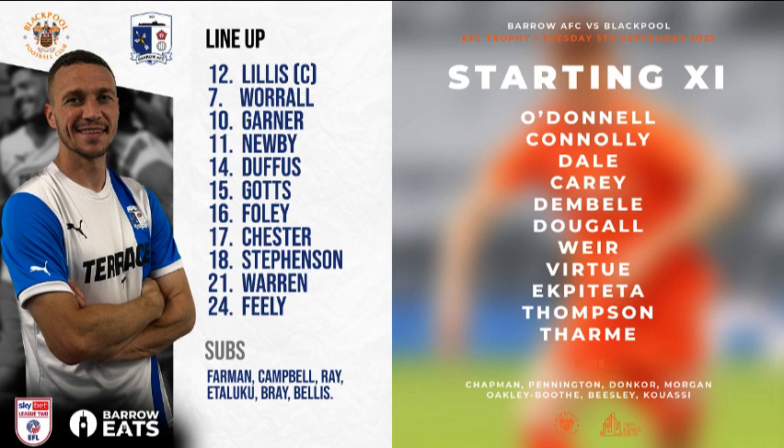They'll be grafting for that as well here at Holker Street. Barrow attacking from left to right in the first half, wearing their white shirts with the blue sleeves and that blue stripe down the side, blue shorts and the blue socks. Blackpool in their traditional tangerine kit, attacking towards the steelworks end. Blackpool in possession with Sonny Carey, back to Callum Connolly, who sends that long switched ball out to the right-hand side, searching for the run of Jenson Weir, but it creeps out of play for a throw-in to Barrow inside their own half.